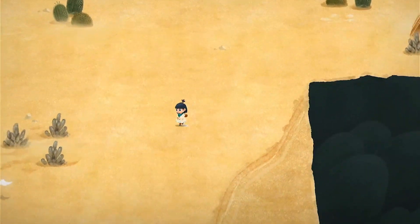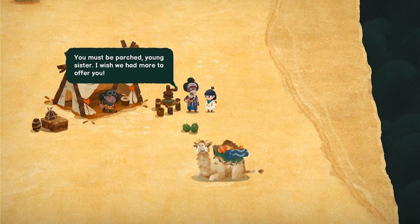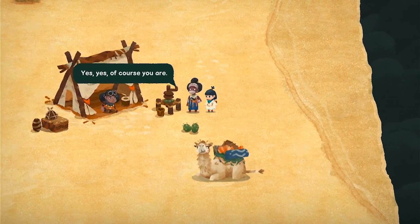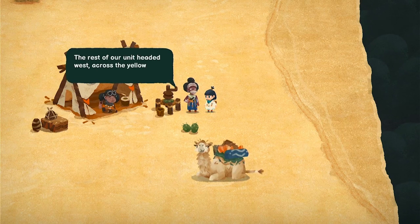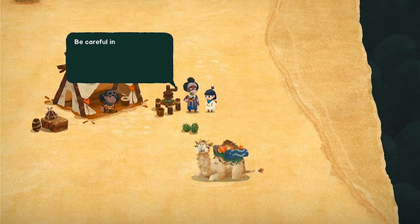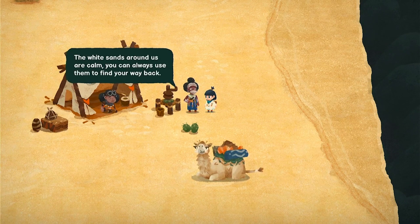Let's see what we can find — oh, map pieces, always good! NPC says: 'You must be parched, I wish I had more to offer you. We're down to our last few cacti and Granny Nua is looking a bit worse for wear. I'm fine.' We were barely able to set up this camp in time before the sandstorm rolled in. The rest of our unit headed west across the yellow sands. Be careful in the yellow sands — they're ever shifting and the landscape around you can change in a heartbeat. The white sands around us are calm and you can always use them to find your way back.